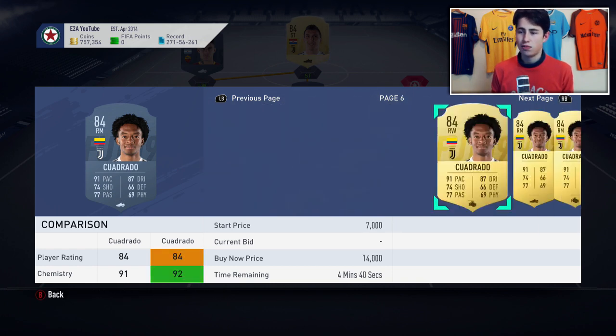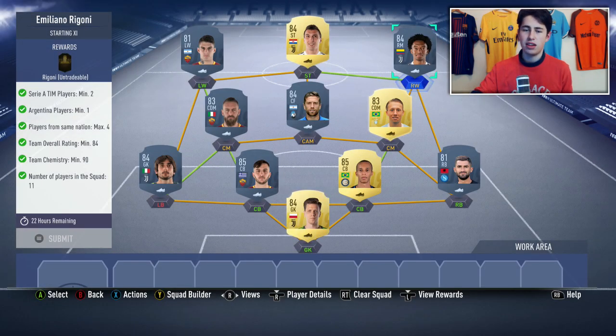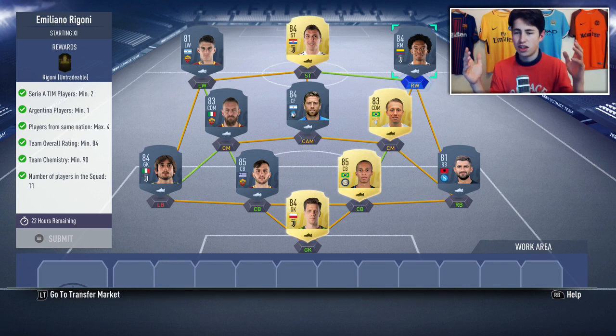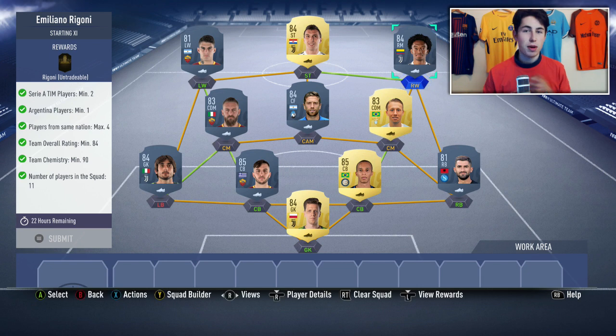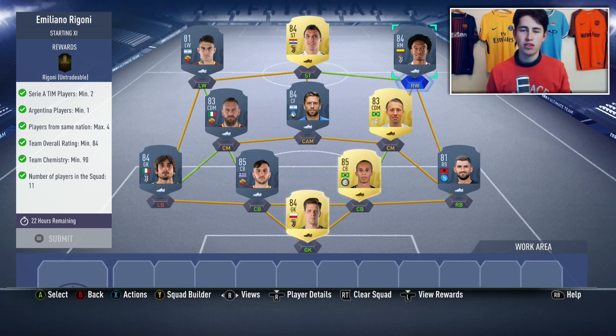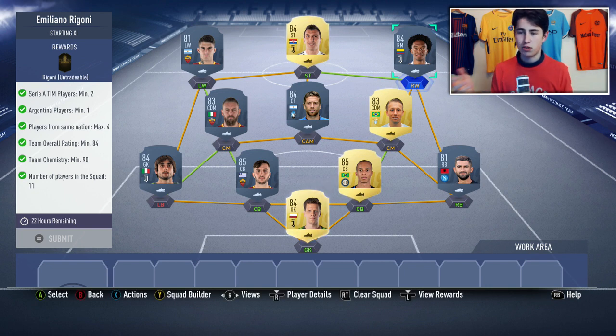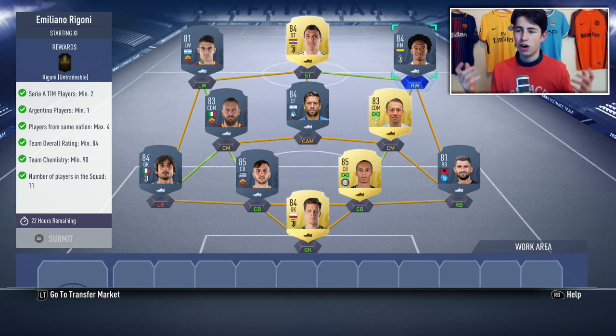It's the same as the Akanji SBC yesterday where it was 100k for an 82-rated player. Some of these requirements are just ridiculous by EA - I honestly don't know why they pick some of these players or positions. Like Son is a left winger and we literally have about 15 usable left wingers from the Premier League already. We had Rashford not long ago, we've got Sterling at the moment - there's no need for more wingers. Just make him a striker and people would be happy. They either give them the wrong position, the wrong chemistry, the wrong rating, or requirements that are too high.